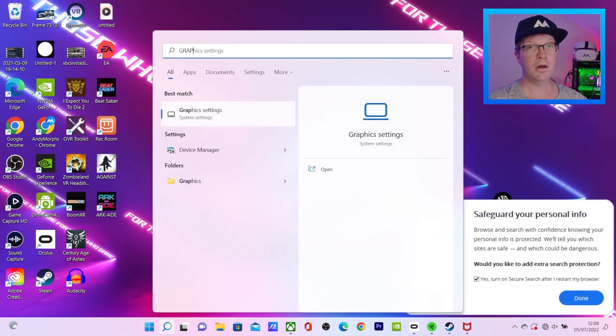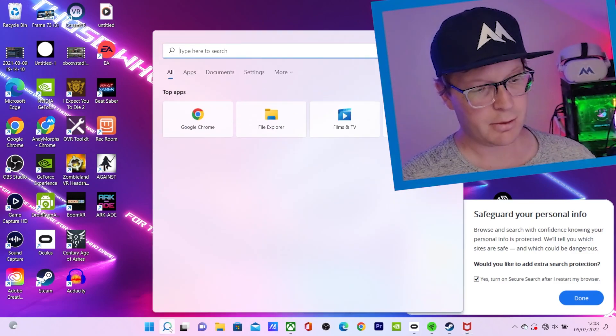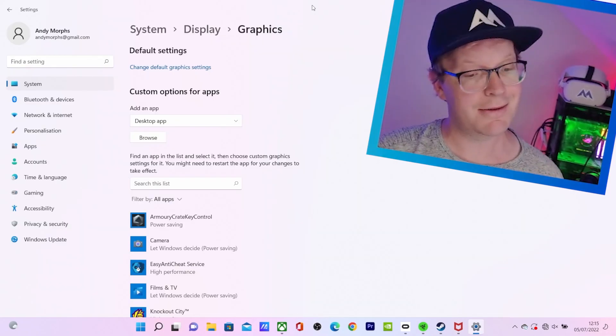That is the major issue when it comes to the black screen with three dots. Unless you are using a laptop that has two graphics cards — in that case, what you actually need to do is go to your search bar and, depending on what operating system you're running, type in Graphical Settings.